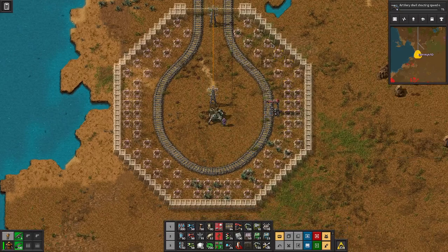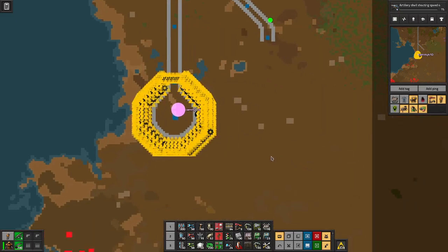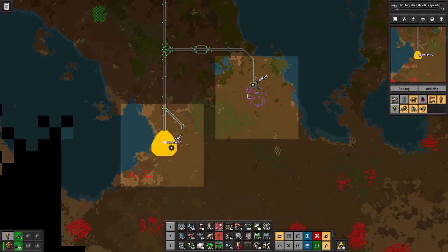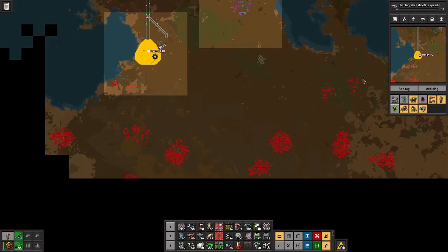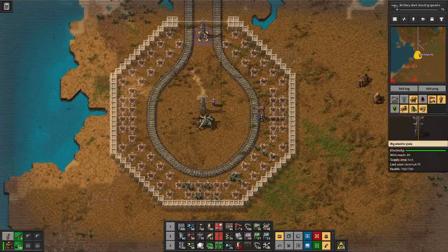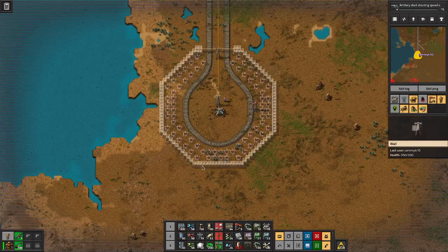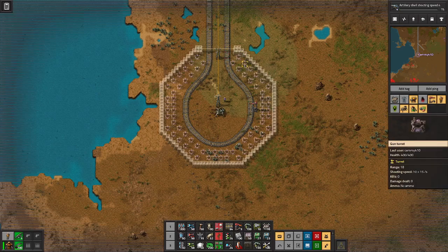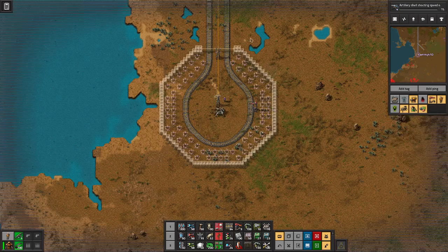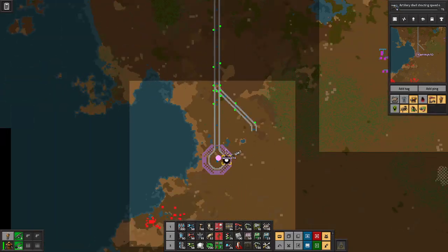I have this blueprint that I can place down — just some walls and turrets. Here's my map. Over here I have this oil outpost, and there are a couple biter nests I want to take care of. The point is that I can call my artillery train down here, which has a cargo wagon full of the supplies necessary to build this base. All I have to do beforehand is build the tracks, connect it to my rail network, and then place the blueprint.